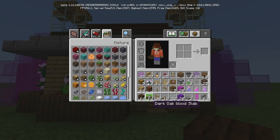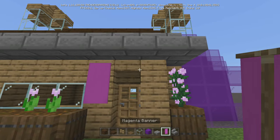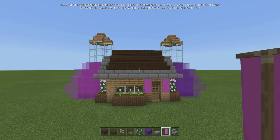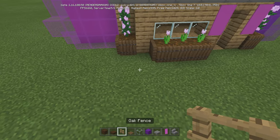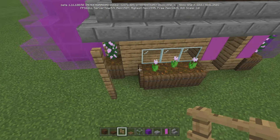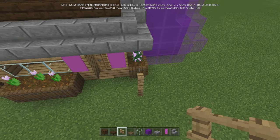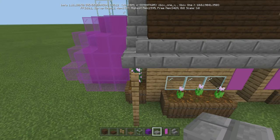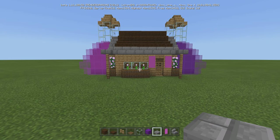One more thing about the outside: if you have two magenta banners, or even potion banners, that would be really cool — you can go ahead and do that. Then we're going to skip this one and come out one, two, three on each side, take our slabs and put them right out there. It gives a little extra dimension to the outside.